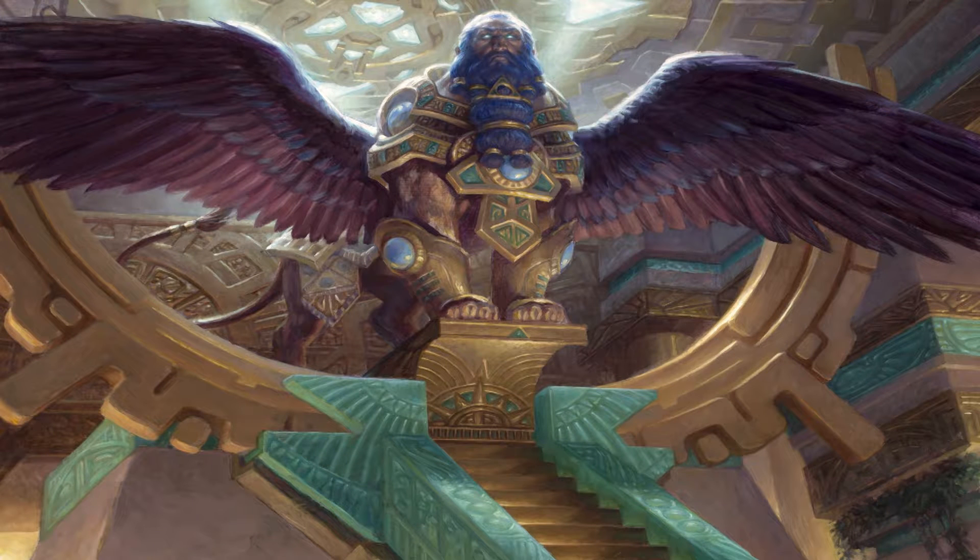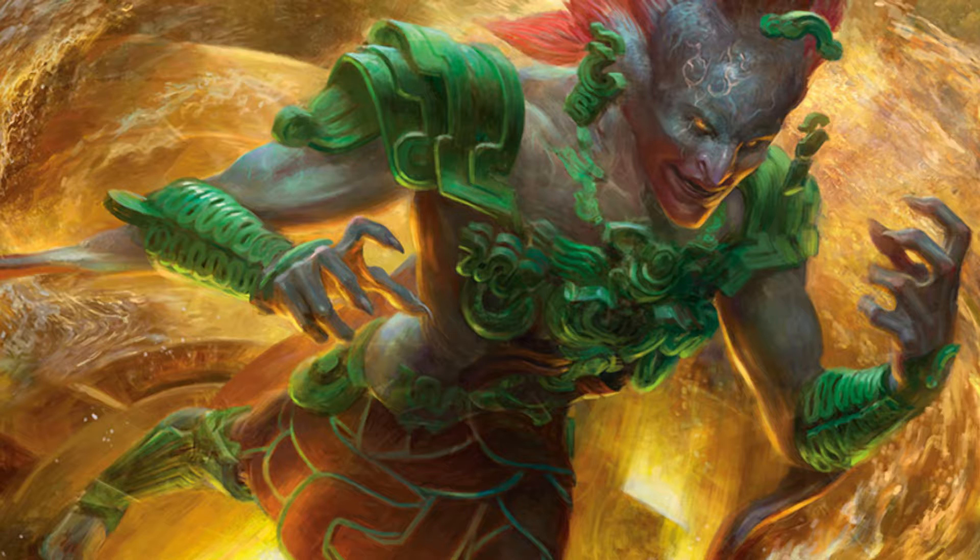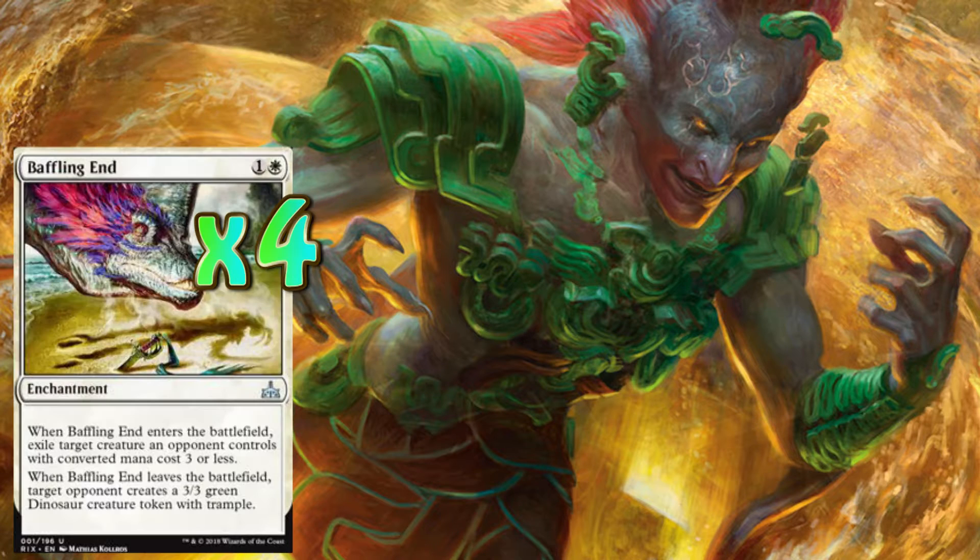Enjoy the brew. So let's kick this off. Like any good control deck, you need to be able to establish a board early and then start taking control so your opponents don't have any plays. In order to do this, we're going to start with our first control card and that is four copies of Baffling End.